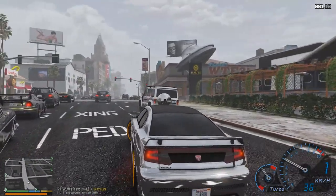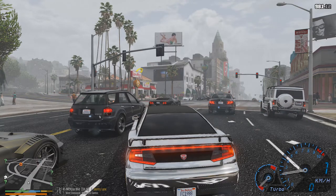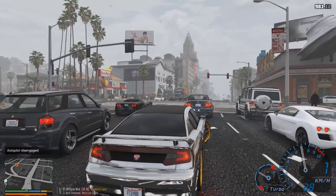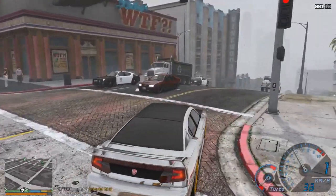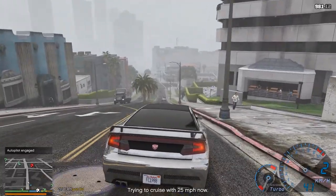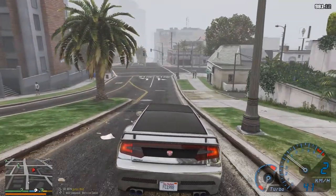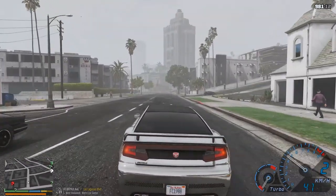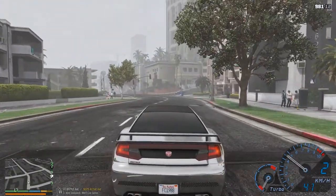We also have a mod that spawns police cars everywhere around the state — whether it's the city, countryside, highway, or even on the street. There's one right there on the right side. And there's the Buffalo too — pretty cool. With that being said, they can actually pull us over if we're violating traffic laws, such as speeding, running red lights, having severe damage on your vehicle, or using your phone while driving.